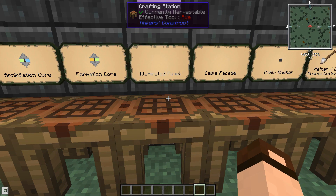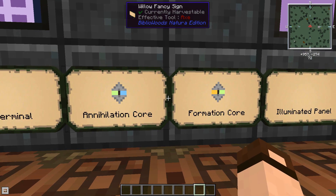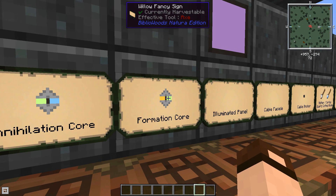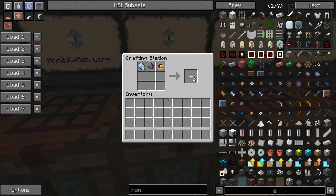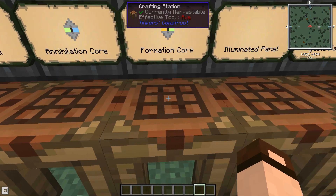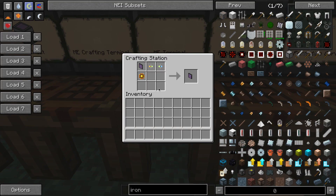The next things you need are a formation core and an annihilation core. If you have trouble seeing colors, note that the formation core is orange and green, while the annihilation core is green and blue — hover over them to check the name if confused. They both use fluix dust and a logic processor, but the formation core uses Certus quartz and the annihilation core uses Nether quartz. You get two for each recipe. Combine all three of these with another logic processor to get the ME terminal.